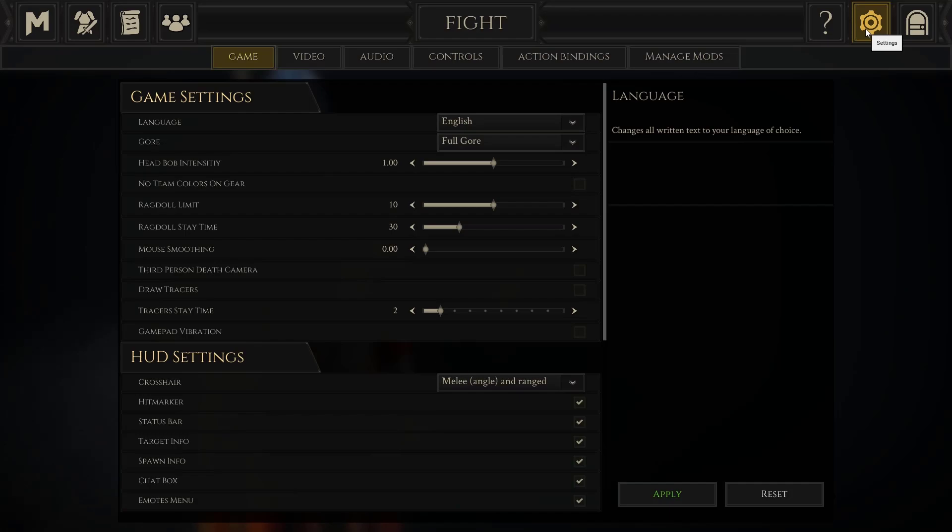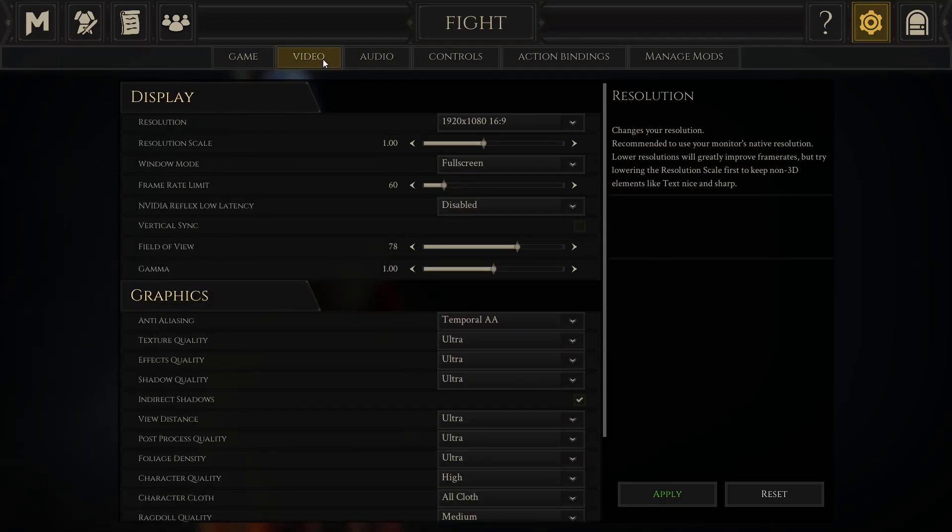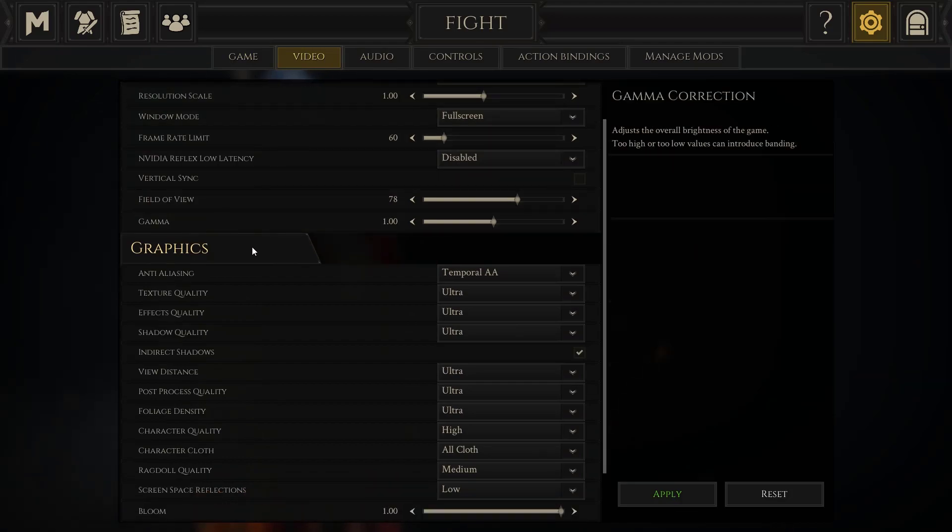To do this, go to the game settings and reduce the graphics quality. This should reduce the strain on your PC and prevent it from crashing.